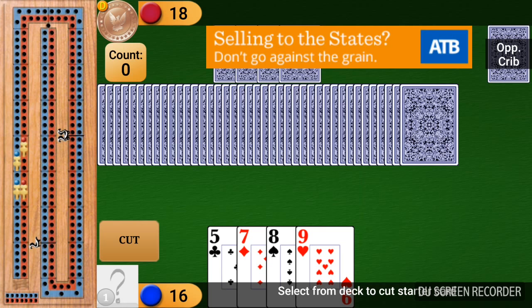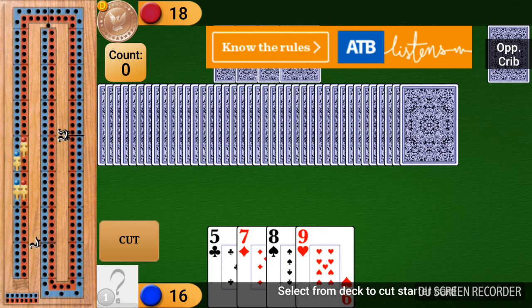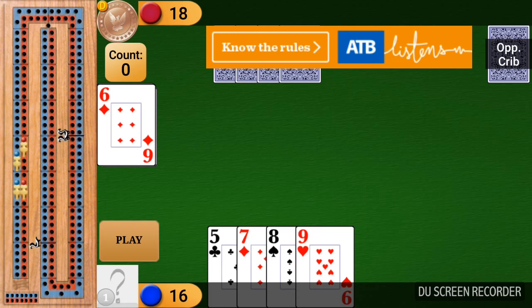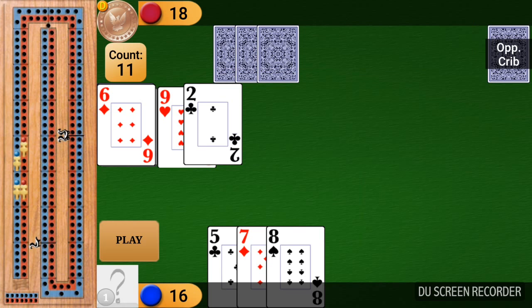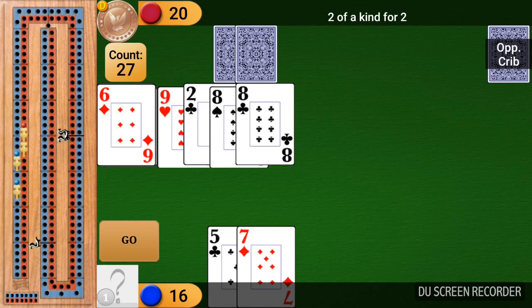Since my opponent dealt, I get to cut, and the top card is a 6. Let's play the 9. Nine and two is eleven. I'm going to play the 8 for 19, and he played the 8 for a pair. I can't play anything that wouldn't go over 31, so go — and go for one.